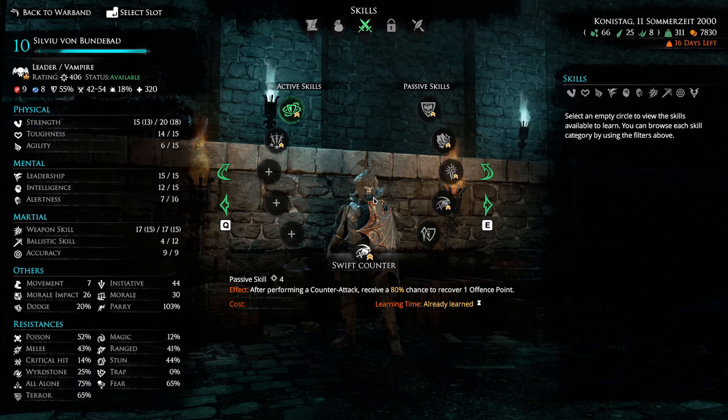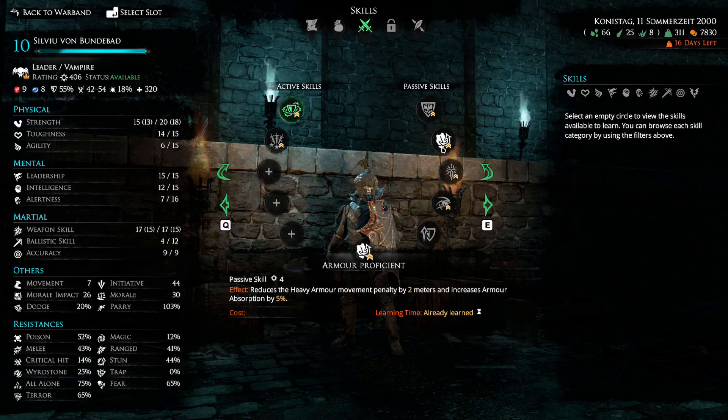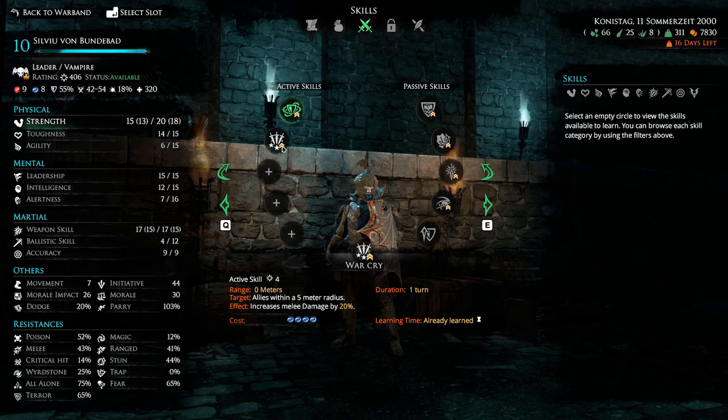With Swift Counter, when you do a counter-attack you get an 80% chance to regain that offensive point, so if you parry again you can potentially get another attack. You can potentially get up to three extra attacks, assuming you have one offensive point saved at the end of your turn — which you should with a one-handed weapon since each attack costs two points, giving you four attacks with one leftover, and then up to three additional attacks from parry chains. I also gave him armor proficiency, which requires strength of 12, minimizes heavy armor movement penalties, and increases armor absorption by 5%.